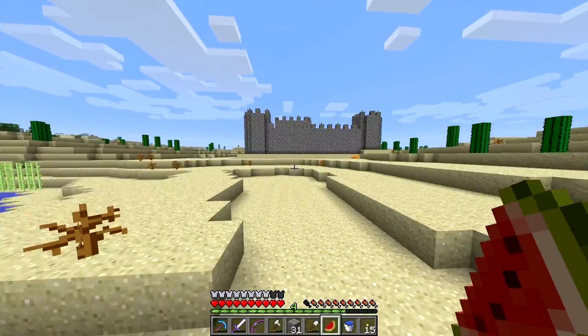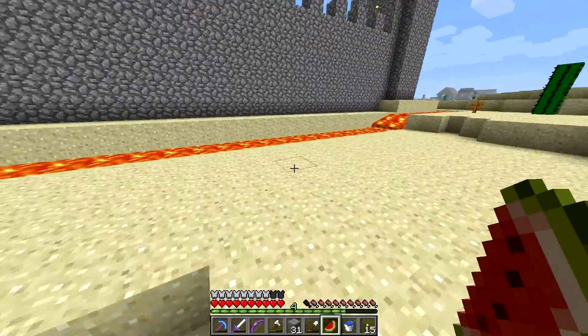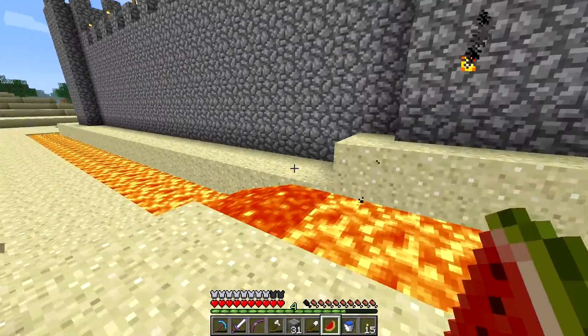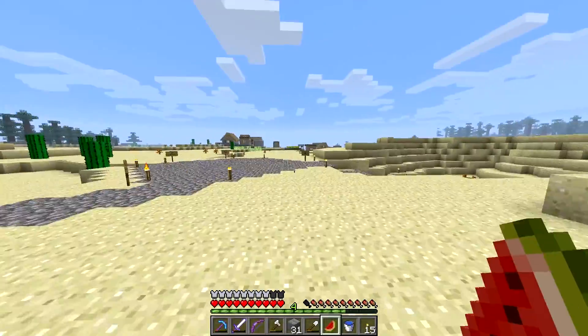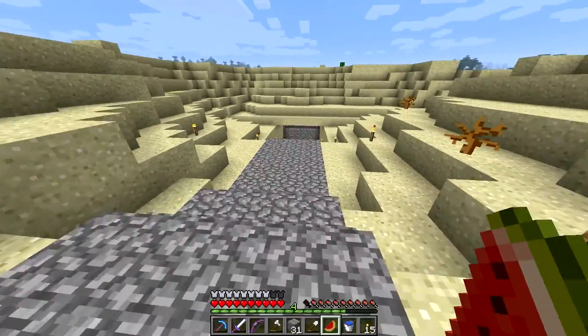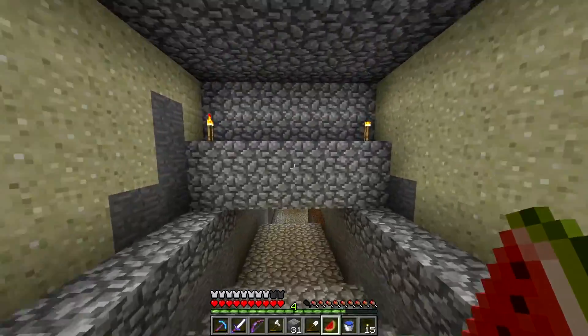It appears to have a lava moat — or at least it's in the process of getting one — all the way around. Yep, okay. I mean, I could jump it, but then what's the point when I can just use the front door? It's next to the village over there, and he's got himself Fort 28. Okay, this is pretty cool, pretty expansive.